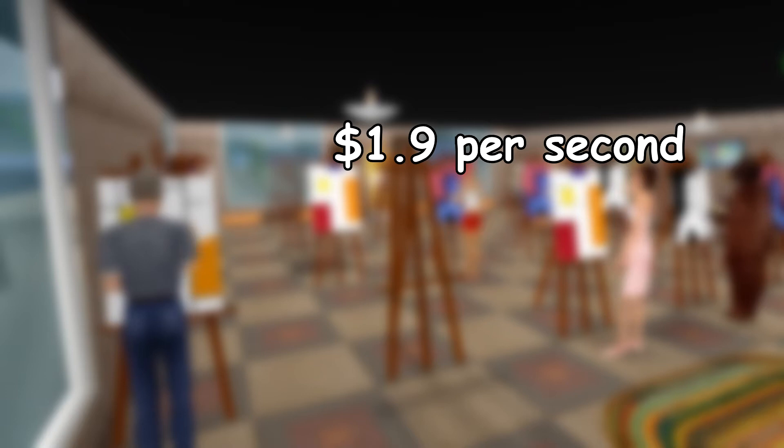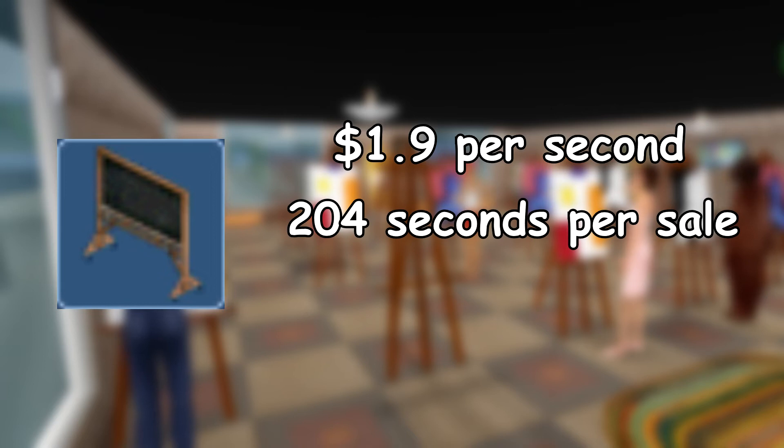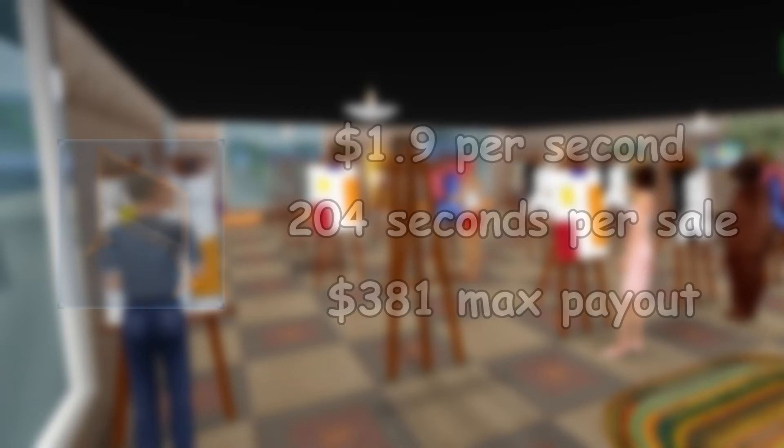At the very bottom of the rankings, earning 1.9 simoleons per second, are equation boards. While they have the shortest completion time of any other SMO, they also pay far less. Because of its low pay, boards are pretty polarizing in the community. Most money lots don't even have them available because of the rarity of it being the highest paying object on any given day.